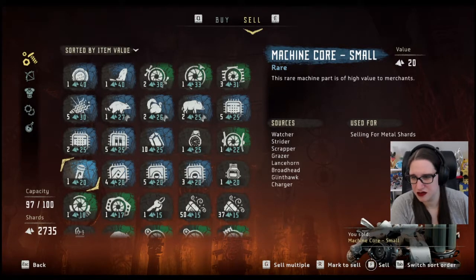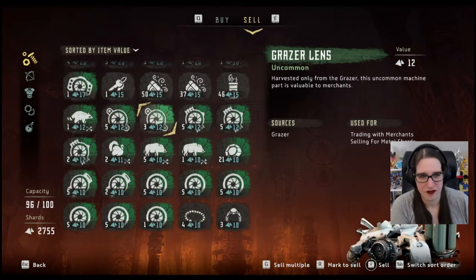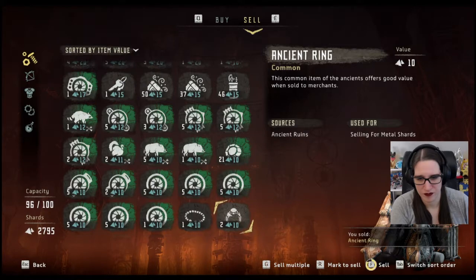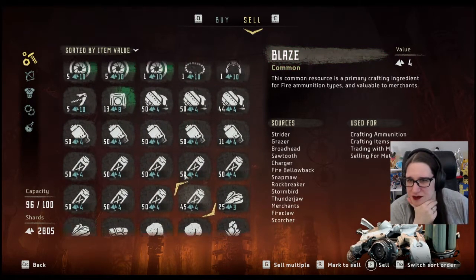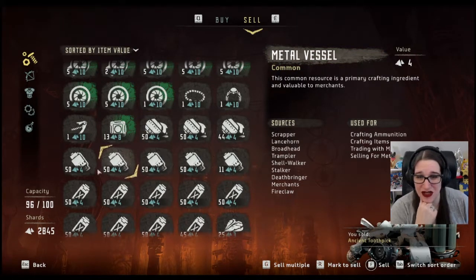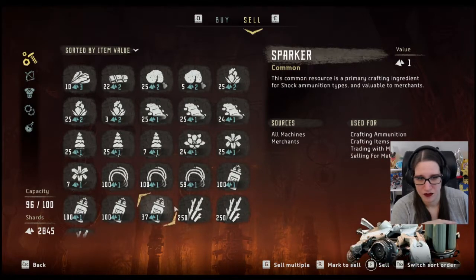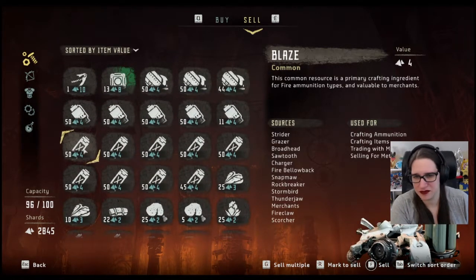You can sell all these. Those are keys - don't sell those. We're going to get to a point where we can't carry all of these water lenses. We're actually starting to run out of space as well. We don't need three bundles of 250 sticks, am I right? We have so much blaze.